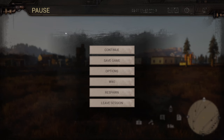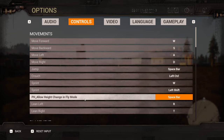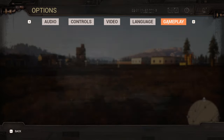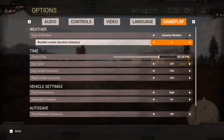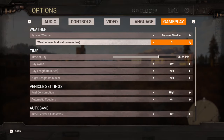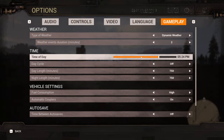Let's take a look through the options quickly. Controls — some things have changed but we'll talk about those when we get to those features. Under video, language, gameplay — they did change the weather. We can actually do dynamic weather now, which is great. We can make the cycle happen really fast or really slow.